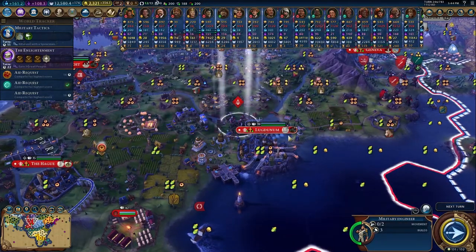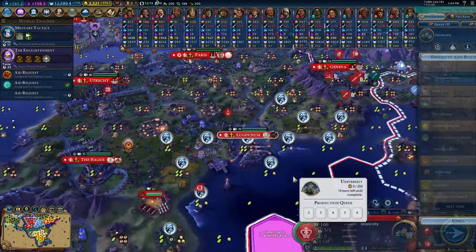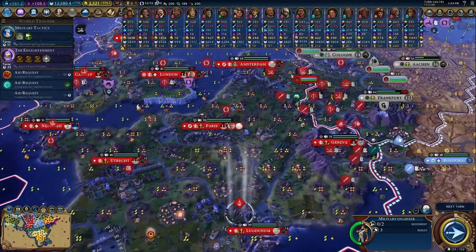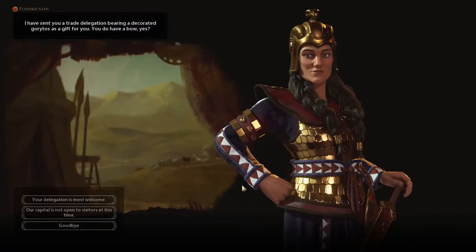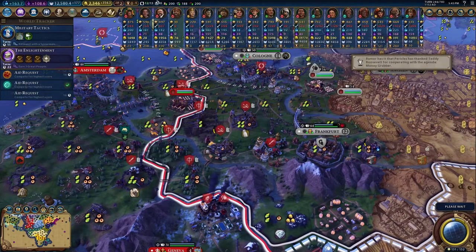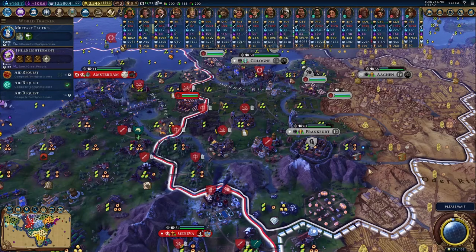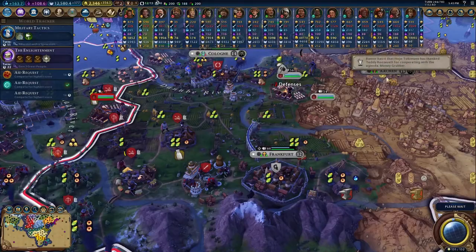That definitely boosted and completed the aqueduct, which is really nice. I don't think we're building anything anywhere else that this guy can really help with. They keep sending delegations — I don't know why. Hey, we're starting to get on the friendly side of the Khmer — that's nice. I don't know what they're doing, but they just wrecked that city. Who declared war on Lisbon? Refuse. Cleopatra — I am not happy about that.